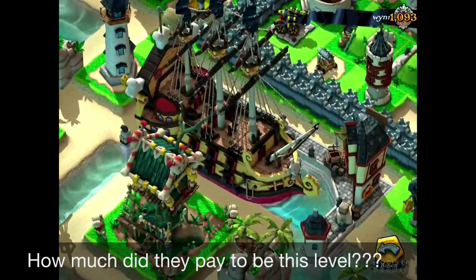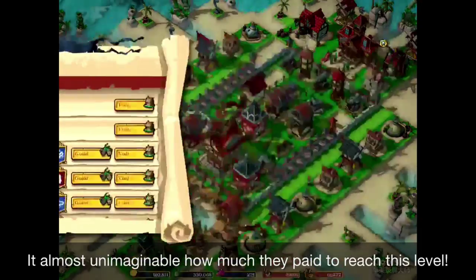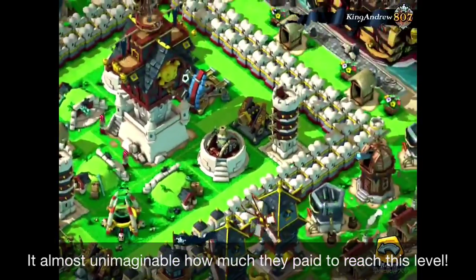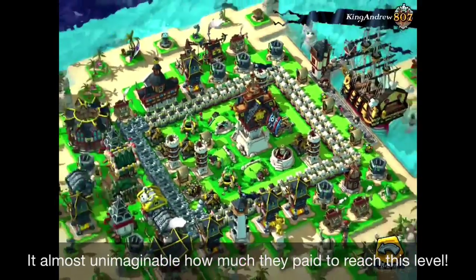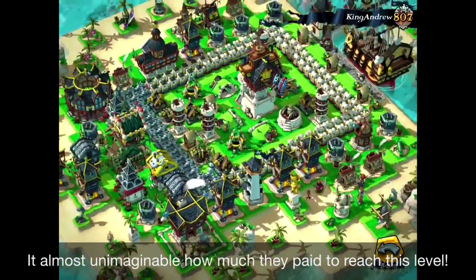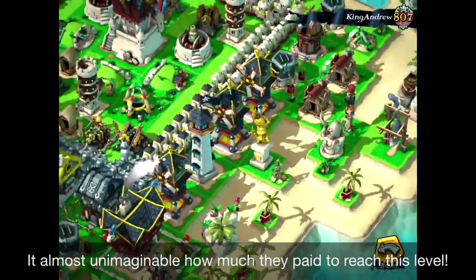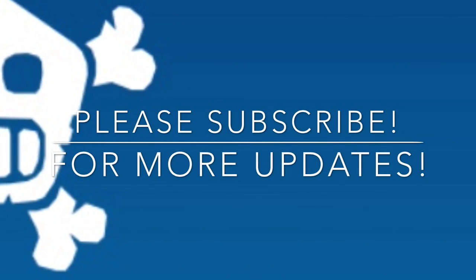Look at their ships and their fences, and let's look at ranking second, called King Andrew. I think everybody thought you could be like this in the end, but that's really a lot. I really want to ask him how much money he spent to reach this certain level — it must be really expensive. Now you can imagine how expensive it is to reach that level, and I don't know how much time they've spent either. Anyway, that's it folks. Thank you for watching, and please subscribe for more of these funny, interesting updates.